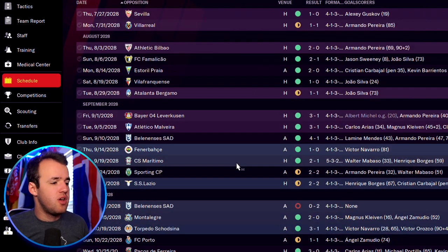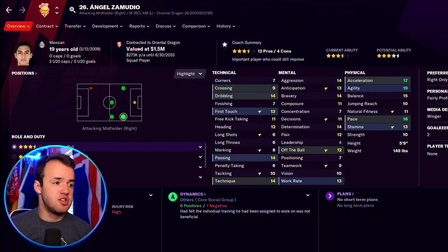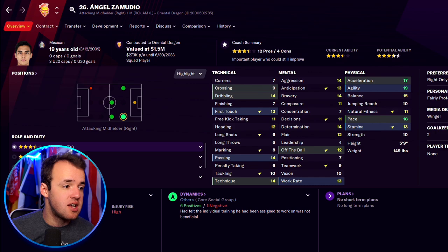We'll start with what we have had happen most recently — the emergence of Anel Samudio. If you play Football Manager a lot, you are familiar with someone like Anel Samudio, and more specifically, someone whose skill set mainly encompasses the ability to carry the ball.